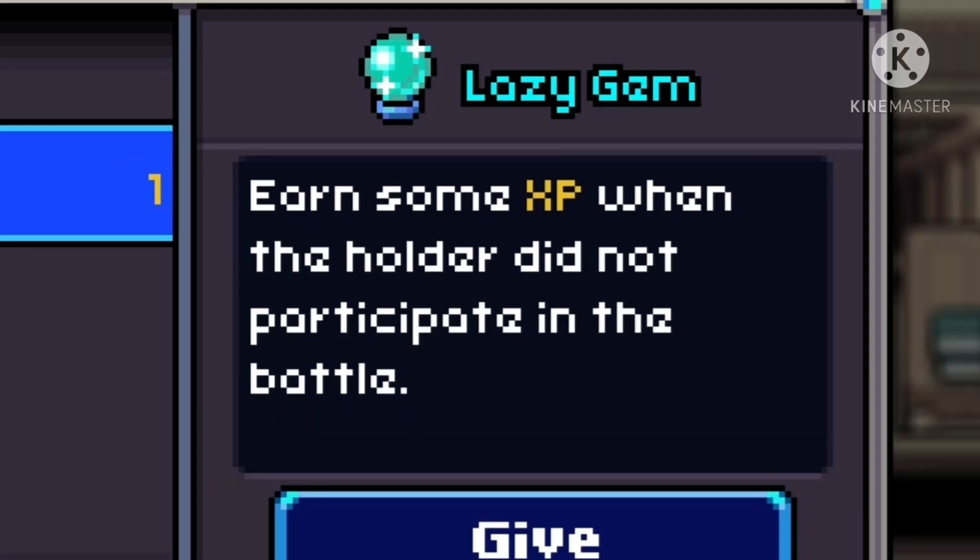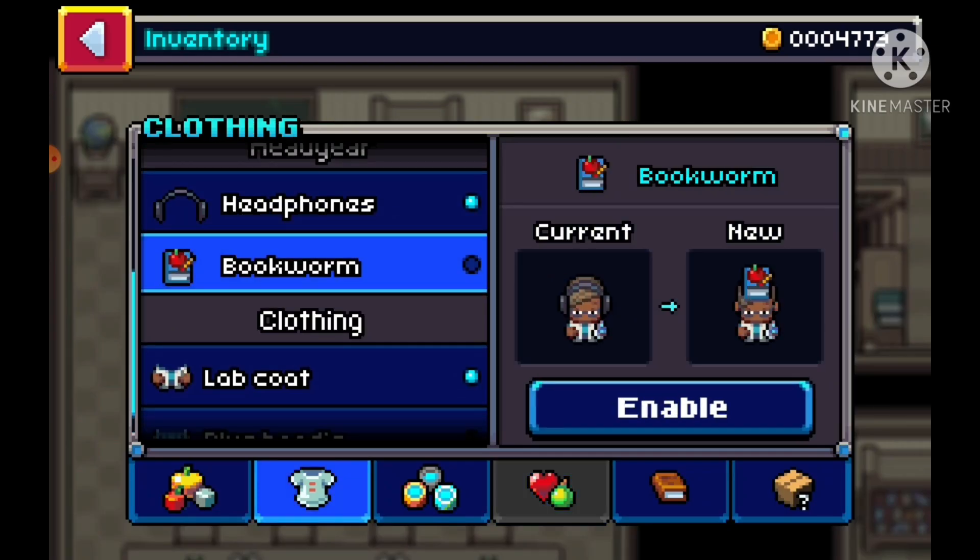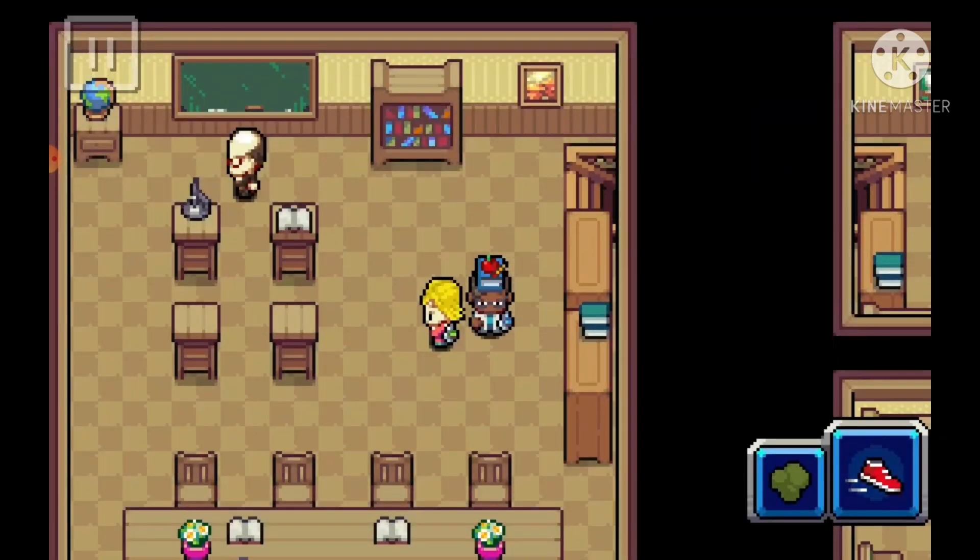But first I want to show you guys what the lazy gem does. All it does is give a Coromon XP even if they didn't fight, which is very useful. And then the bookworm hat is just a hat.